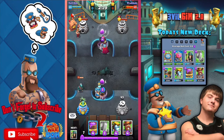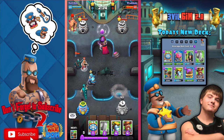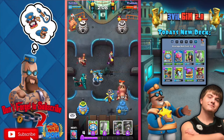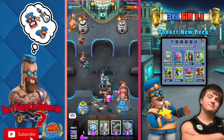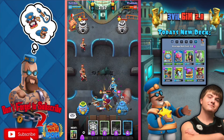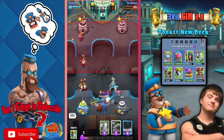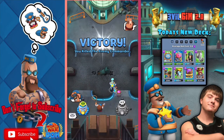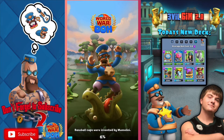Something weird is happening with their Rex — it might be a bad connection. The helicopter is doing very well right now. Sheriff Justice just lassoed them right into the middle, and you know what that means — it could be deadly. We could end the match right here! I think we're gonna win this. This deck is so freaking savage — you guys have to try this out!